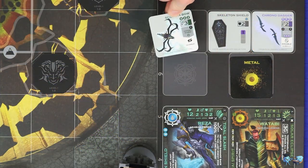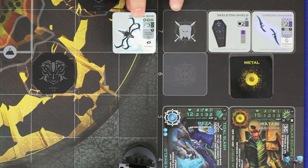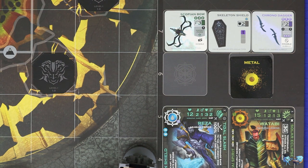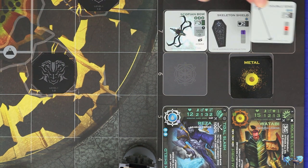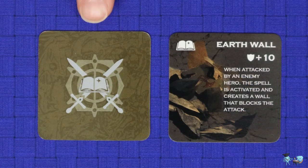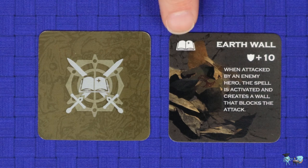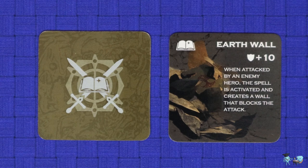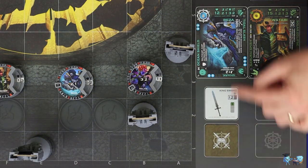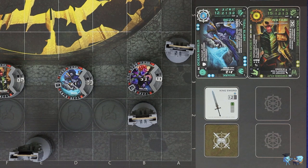Any weapons you draw from the weapons and spell deck that you wish to keep must go into one of the three slots of your weapon shop. You may freely discard a weapon from your weapon shop to make room for one you would prefer. Heroes do not gain these weapons automatically — they have to spend mana to gain them. The other type of card in the weapons and spell deck is a spell, indicated by this book icon in the top left corner. Spells are distributed face down into one of the two inventory slots of the hero you wish to give it to.